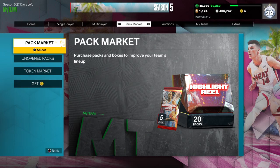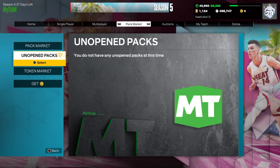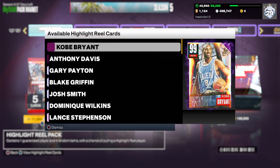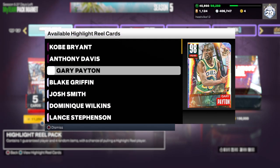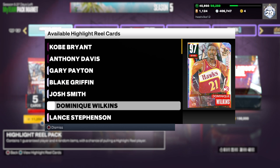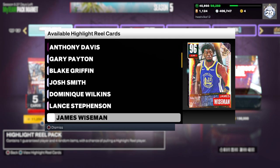How's it going today, guys? Back here with another video. Today we're going to be opening up some of these new Highlight Reel packs here in NBA 2K23 MyTeam. We have a new Dark Matter Kobe, a new Dark Matter Anthony Davis, Opals — Gary Payton, Blake Griffin, Josh Smith, and the Human Highlight Reel himself, Dominique Wilkins. Very appropriate card for these packs.